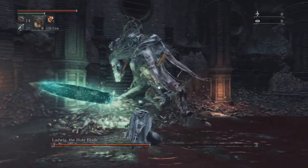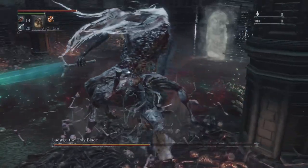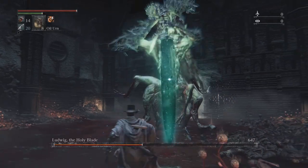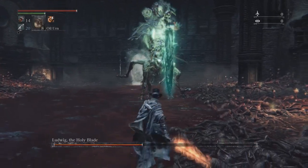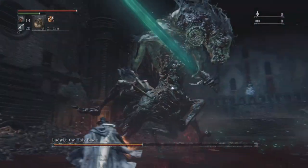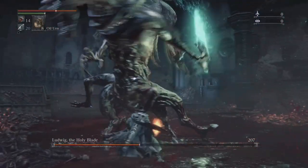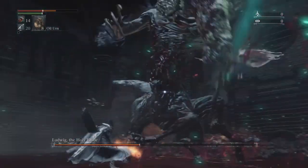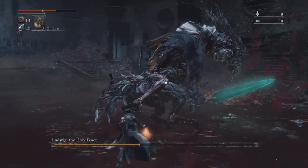First phase, he's a lot more unorganized. Second phase, he's a lot crazier, but he only hits you with his sword — he doesn't really hit you with the rest of his body. When he's doing the attack where he plunges his sword into the ground, you just want to get away from him and pop some heals, fire paper, or whatever you need.